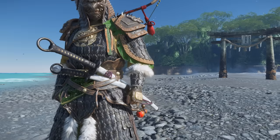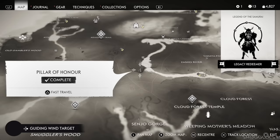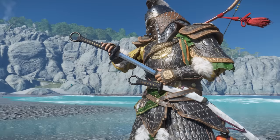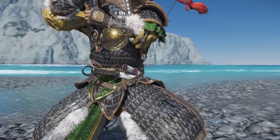The next one is called the Stonecutter, also obtained from a pillar of honor in the center part of Iki Island. It's one of the few sword kits that changes the handle, adding a ring to both the main sword and the smaller one. Some of these design elements will fit perfectly with one of the armor sets featured towards the end of the video.